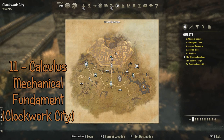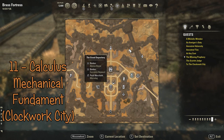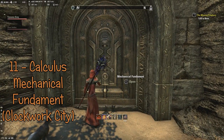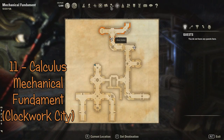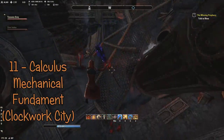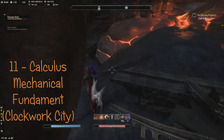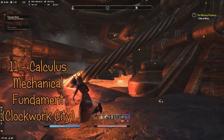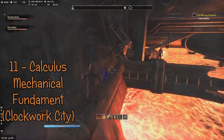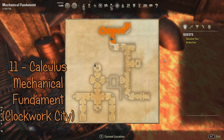The eleventh piece is the integral of Calculus, which can be found in the Mechanical Fundament in Clockwork City. Right now I'm pointing out where the entrance to the Fundament is. It's up near the lava at the top. Once you get to the lava, you'll fall down and you'll have to jump over a series of obstacles and maneuver around the pool of lava — a little bit of parkour, or jumping. It's the integral of Calculus.